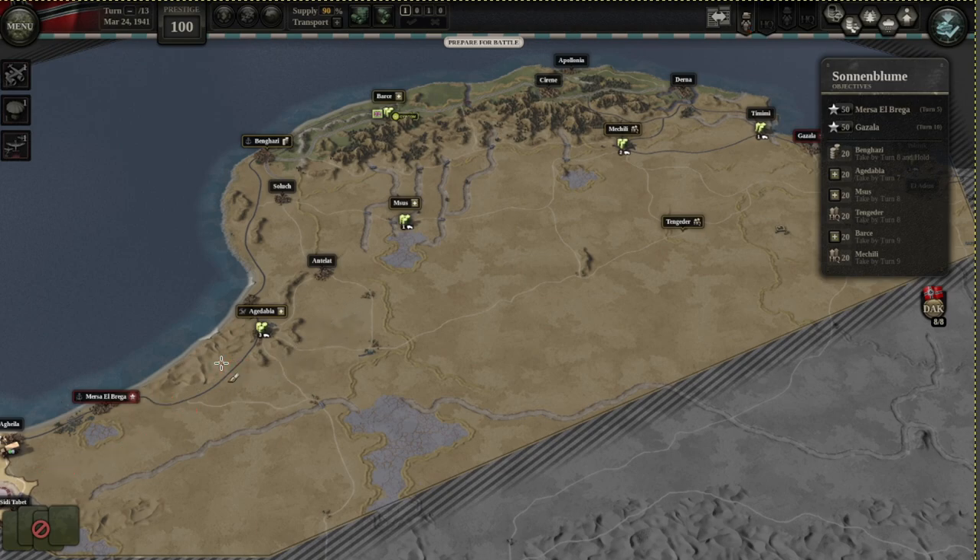Once you take over Mersa Elbrega, you just want to move towards Agadabia. This is pretty straightforward as there's no one defending it, which means you can utilize it to resupply some of your units. Some of your units when they move to this general area will not have supply, so taking over these supply hubs lets you resupply them.